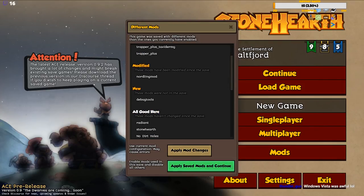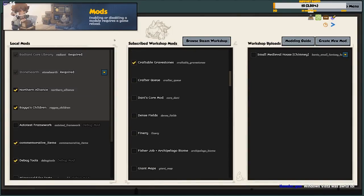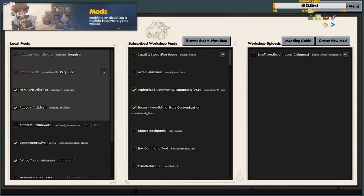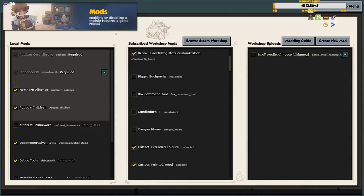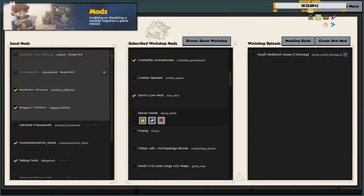Let's add the debug tool because we'll miss it without Core Danny. That's pretty much it. I went a game without him before just to try it. These are the mods we're using. We're using a base commute expansion, using beam for customizing stats, different color mods, catec extended colors and painted wood, craftable gravestones, and Danny's core mod.